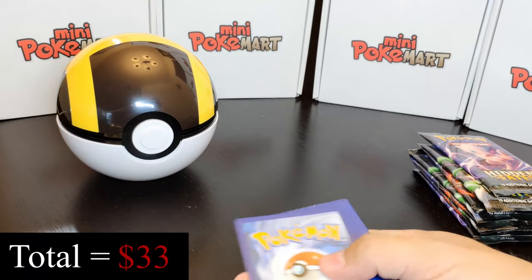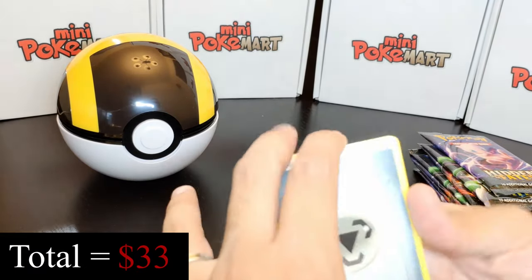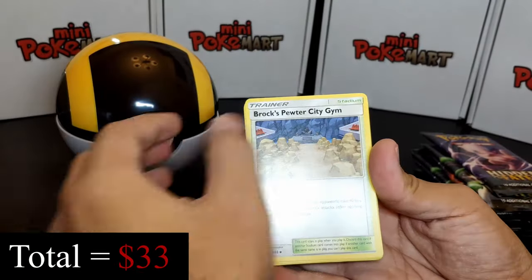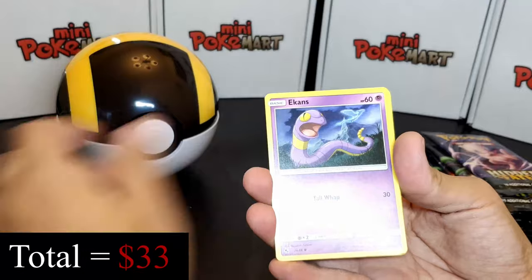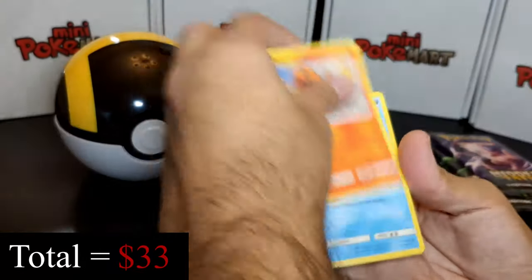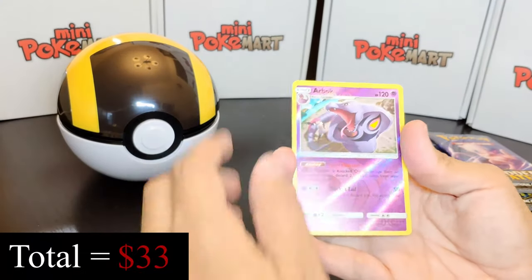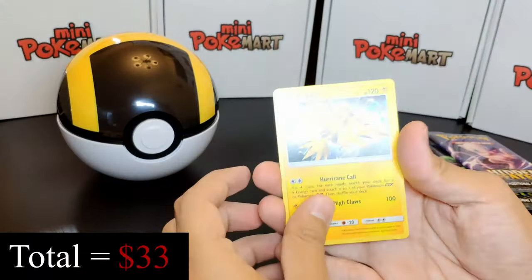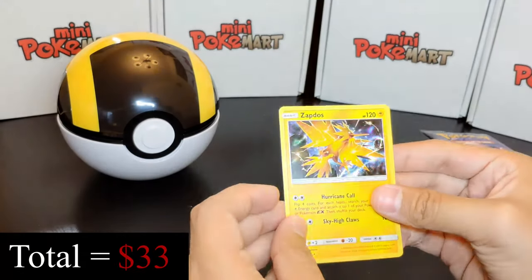Some codes I'll share here; the others will go through our Instagram stories, so follow us there. From this pack: Caterpie, Paras, Charmander, Slowpoke, Reverse Holo Arbok, and another Zapdos. Very similar to the last pack. I love the Zapdos though — look at those holograms.